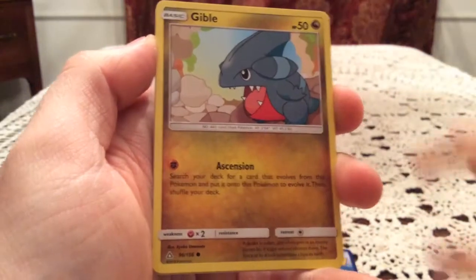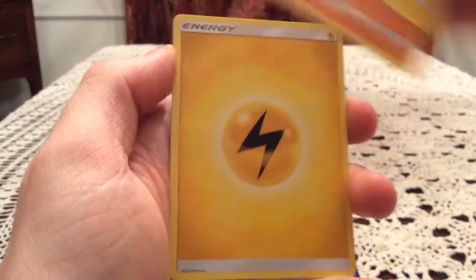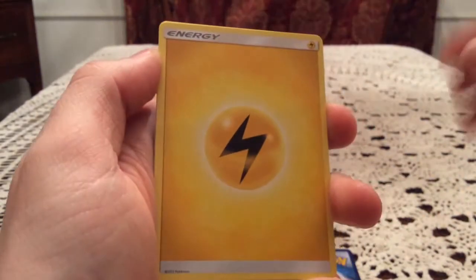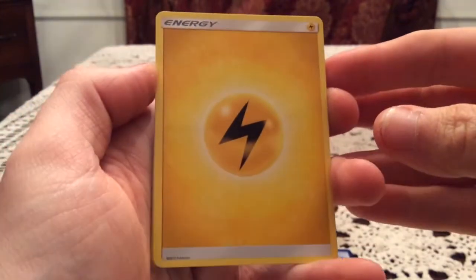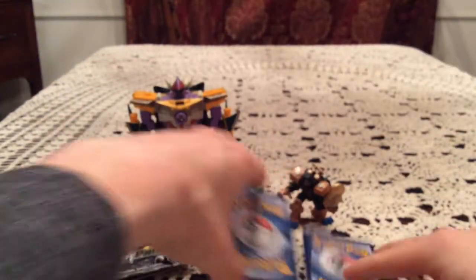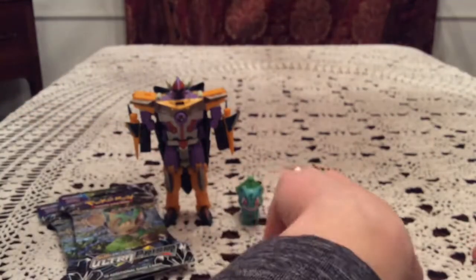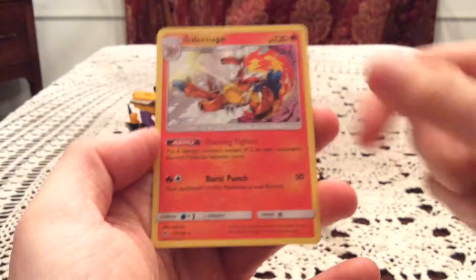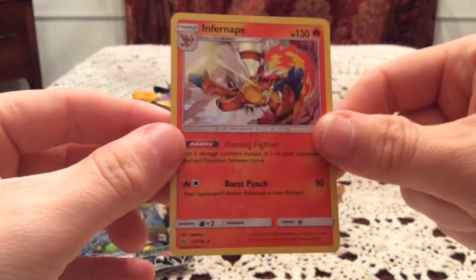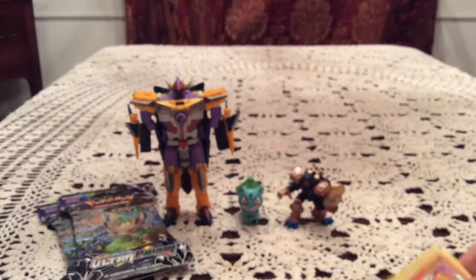We have a Skorupi, Gible, Drapion, Shinx, Hippopotas. Because I am recording all four of the artwork openings back to back. We have Looker Whistle, Prinplup, and Pokemon Fan Club. The reverse: Alolan Dugtrio — that is an uncommon in the set. The rare card: Infernape Holo. Nice, I did not have that one. Hopefully that's a good sign. This at least means it's not last place with another holo here. A holo pull in the first pack means at least average for the three.